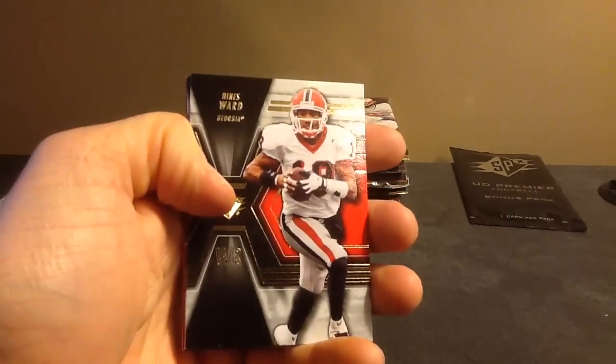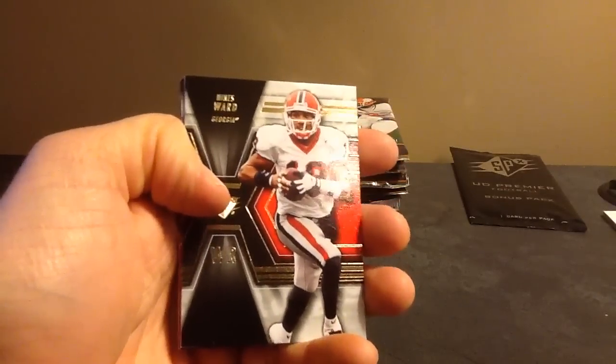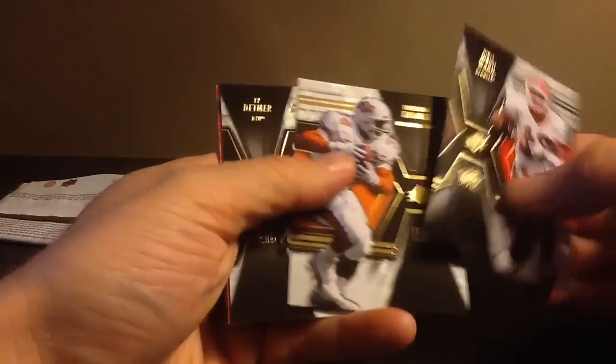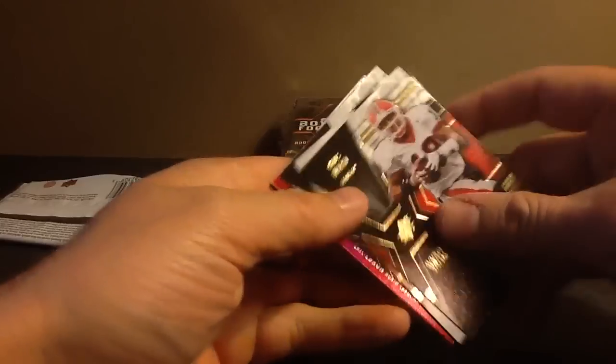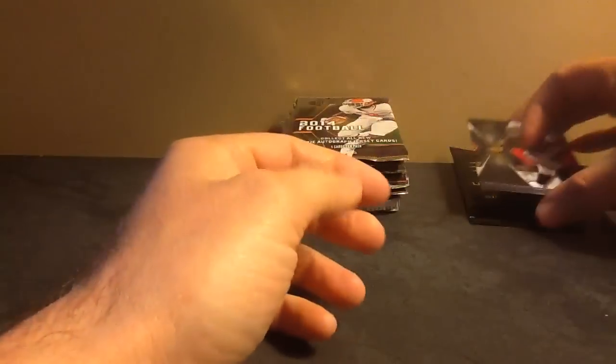There's something in every pack — it's not all base. There's a hologram die-cut, or a Finesse rookie or legend. There's something in every pack. That's our auto jersey — I'm going to save that, along with the bonus pack premiere, for last. See what that's going to be.